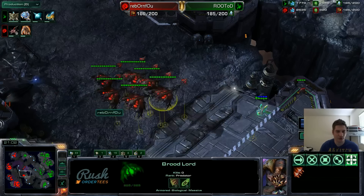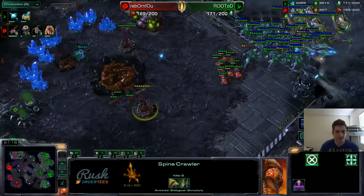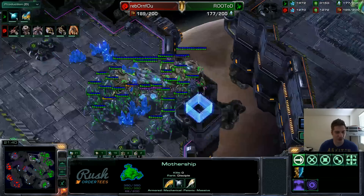Even though he already has Broodlords, I see them going down there and I know this army has some time to snipe this base. But this is a very risky move — if I get caught with this army and lose all of it, the game is likely over. I'm going to leave this DT to keep doing damage to the Spine Crawlers. This War Prism does get out, and I got his Hive as well — very good trade by me. He's at 10,000 units lost, I'm at 8,000. In a split-map situation like this, units lost is a big tell of who's winning.